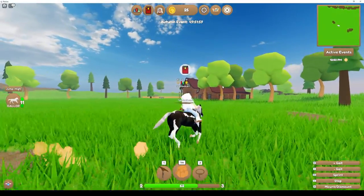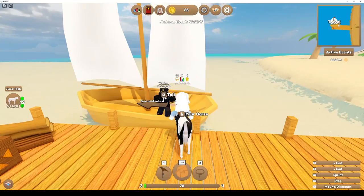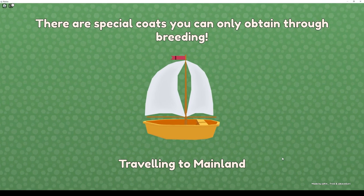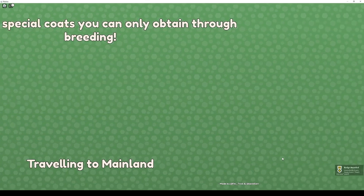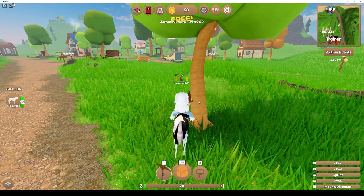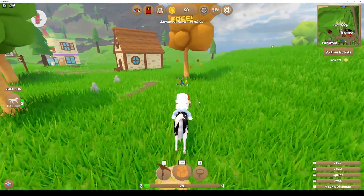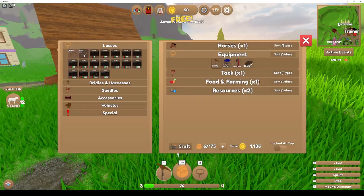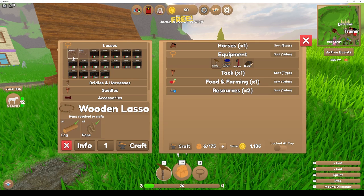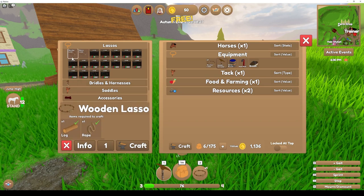The horse doesn't look nearly as blocky as I would have expected for a Roblox game. It's actually not bad. So now we go back to the mainland. You can obtain horses through breeding too — oh, that's neat. Let's collect more wood because my lasso was apparently used up when I caught this horse, so I need to get another one. I kind of like that my stats are above my head. Now we have a stone lasso — it's almost like the tools in Minecraft: wood, then stone. I wonder what the difference is between the different lassos.